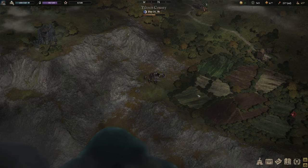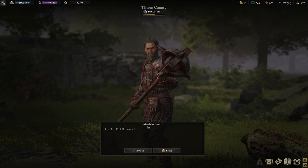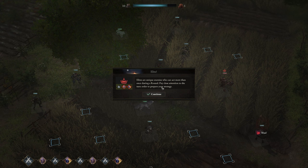Let's get in here and see what we need to do. We also forged a little bit last time, so that's good. Matthias is a level one. Supposedly this is hard. If you can pick this up from the end, you get the extra gold and stuff for taking care of them. Elites are unique enemies who can act more than once during a round.